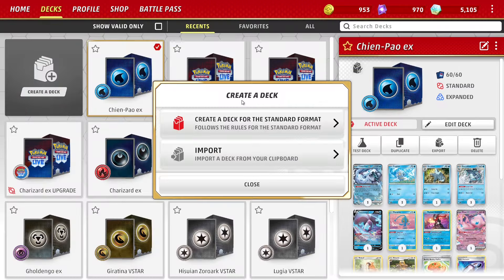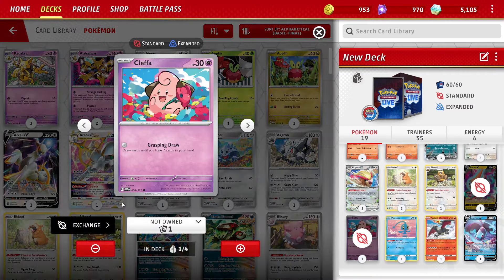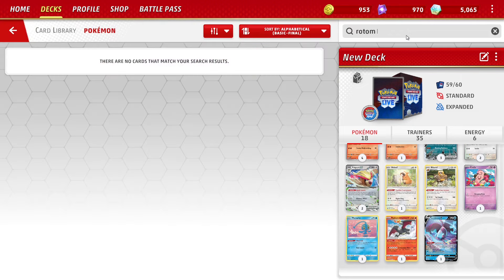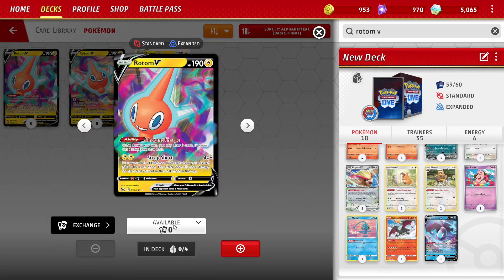Crafting a card is a similar but also different process. Importing a decklist is the easiest way, as PTCGL will show you the cards you're missing, allowing you to click on them and craft them. Otherwise, to craft a card manually, you have to go to Filters, Select All, type in the card you want, click on the card, select the art you want under Available, then click Exchange, then Confirm Exchange. Like I said, it's a lot easier to just import a decklist and craft the missing cards.